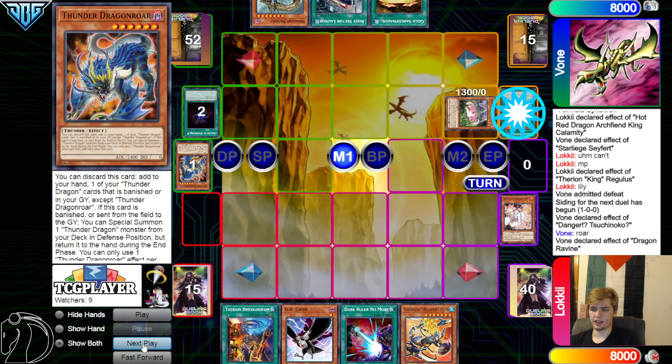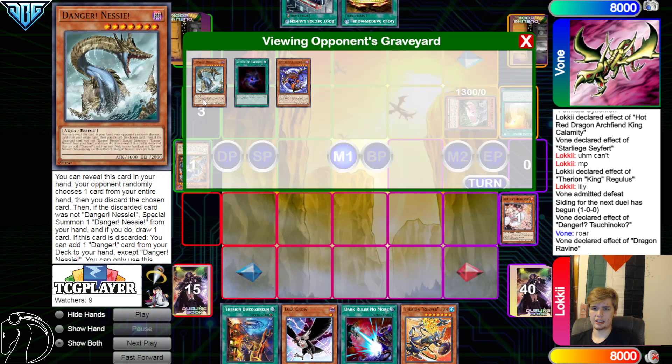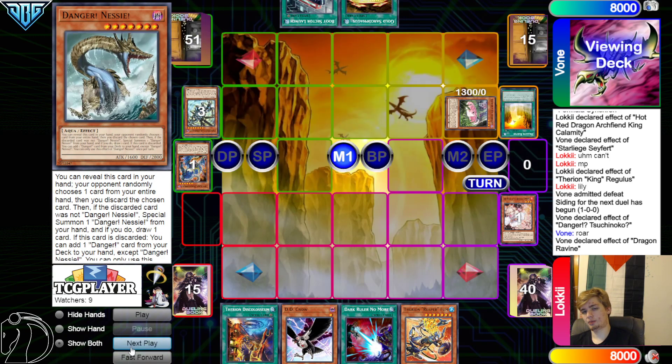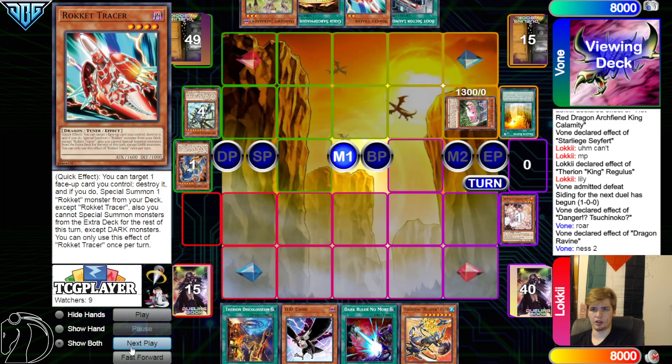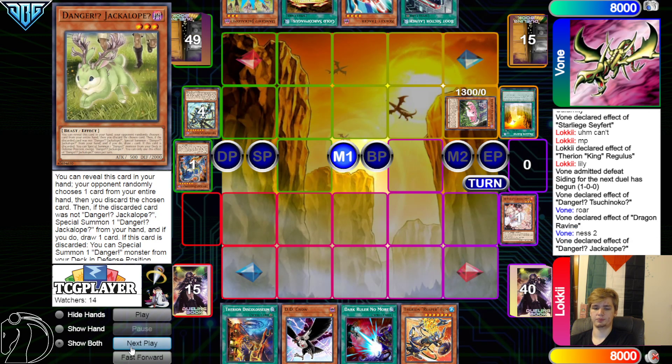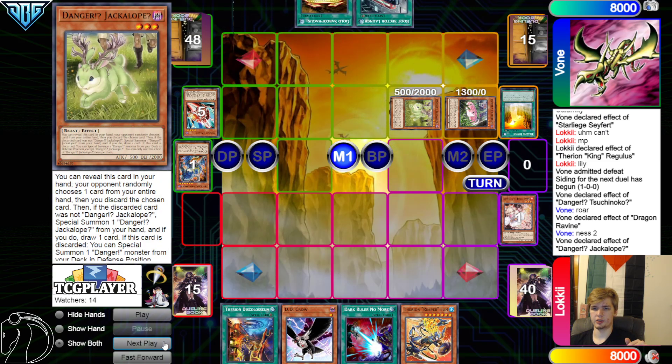We're going to Ash the Roar, and then activate Ravine. Ravine effect, discard Nessie. Could DD Crow on that to stop him from getting a Surge, but it's probably just not worth it. Nessie goes to grab Jackalope, go grab Tracer. It's definitely not worth it. Hit Tracer, Summon, draw. Make Cherubini.